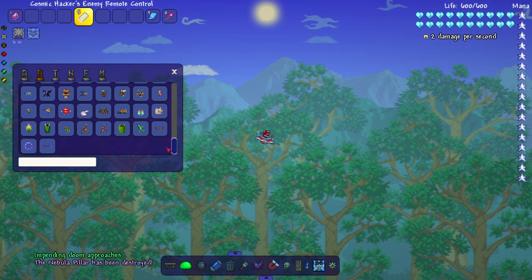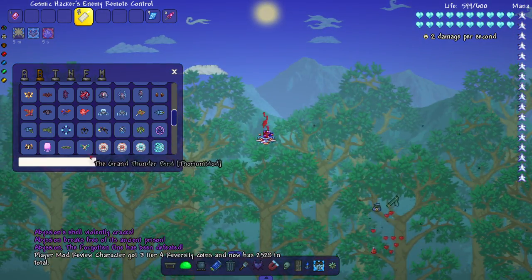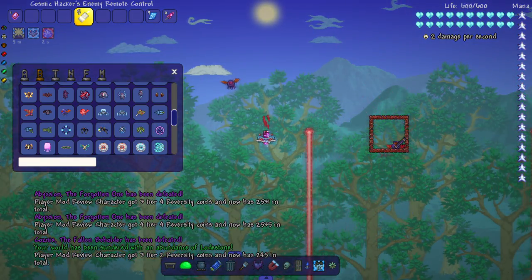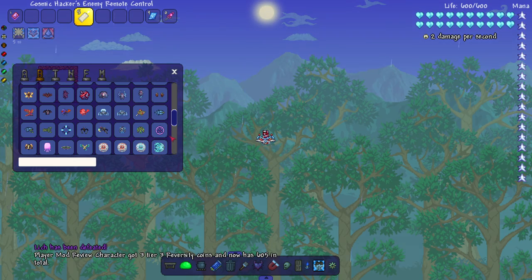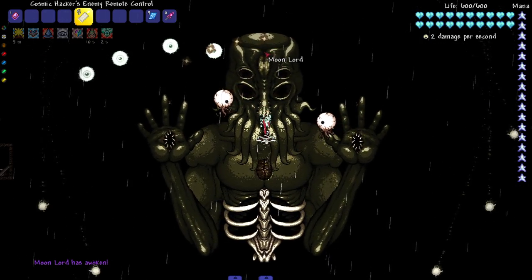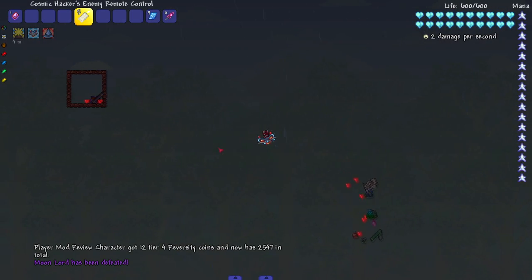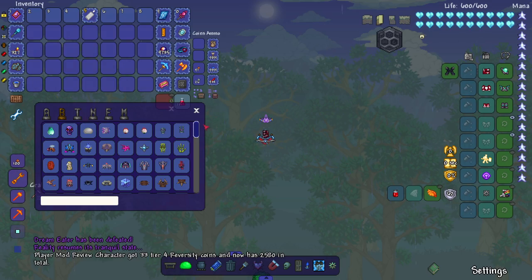While we wait, let's take on some Thorium bosses. Abyssion - oh, I guess he's not surviving. We'll just take on random Thorium bosses, see which ones survive. The Dream Eater - I gotta open up that top eye, there we go. The little floating eyes really look like the Don't Starve Eye of Terror - Deerclops? All right, Dream Eater dead.